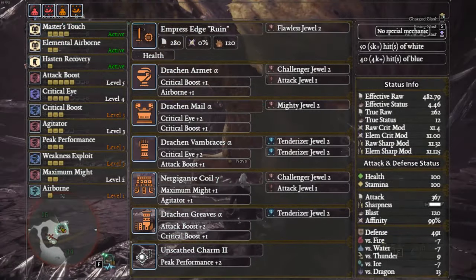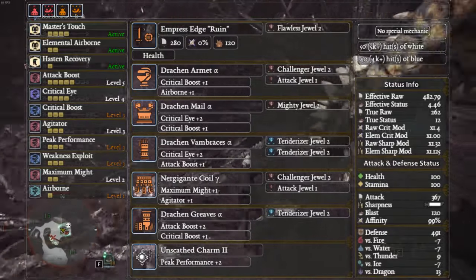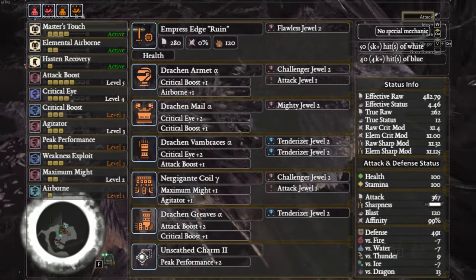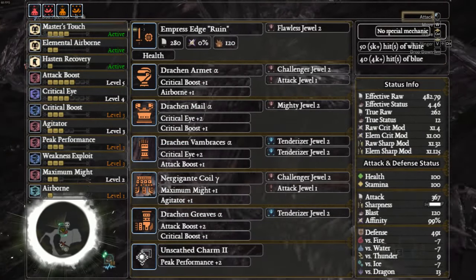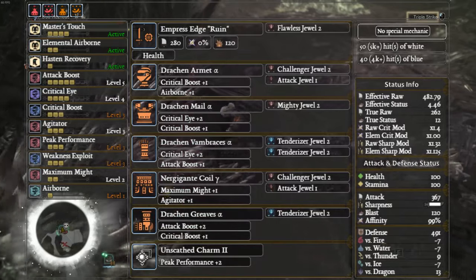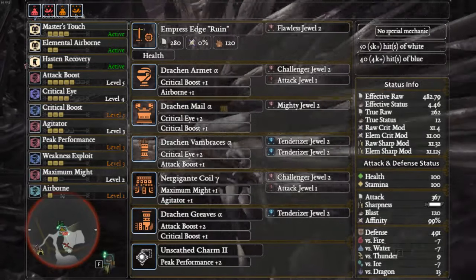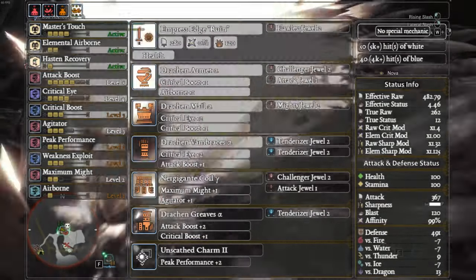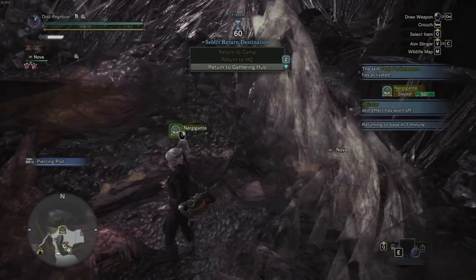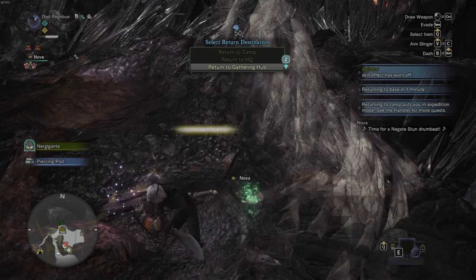Then we have Empress Crest Ruin with a Health augment and a Flawless decoration: Drachen Helm Alpha with a Challenger and Attack, Drachen Mail with a Mighty, Drachen Gloves with two Tenderizers, Nergigante Coil Gamma with a Challenger and an Attack, Drachen Greaves with a Tenderizer, and the Unscathed Charm. Adding in Flawless gives us Peak Performance level 3. This only reaches 99% affinity, but the weapon has a natural 50 white sharpness anyway. It has slightly higher effective raw but will suffer against monsters not weak to blast, where Fatal Bite will overtake it.